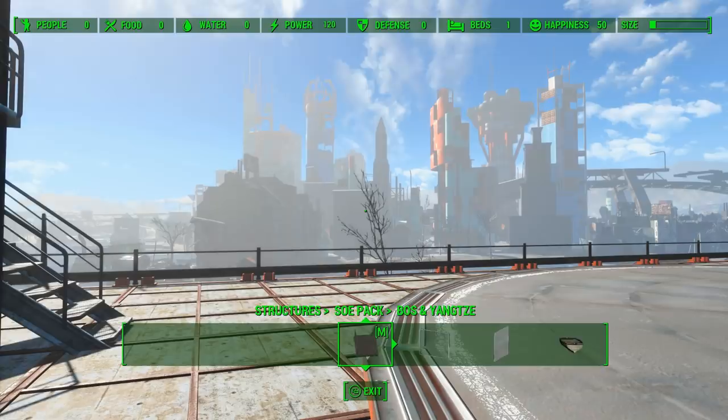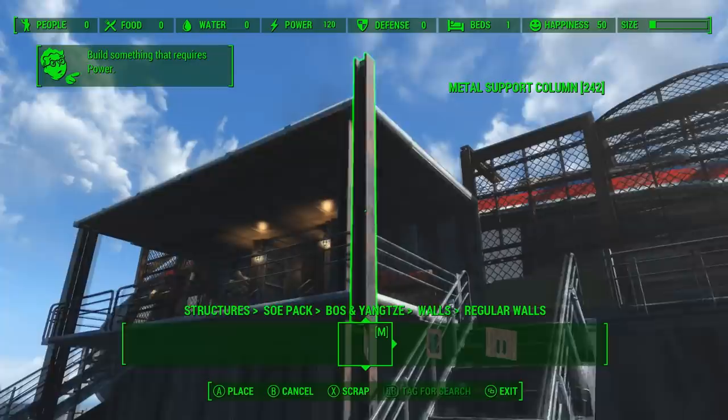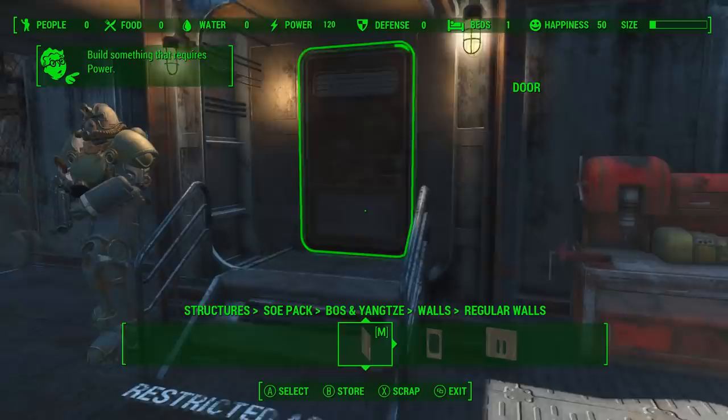That's where I got these walls from, which snap right in underneath the floor. I filled up this whole backdrop with those walls. The last thing I had to do was put in these metal support beams, which I got from Workshop Rearranged — I like them a lot better because they resembled the ones on the other side. Really, any of them will work, except for wood. Don't use wood. This is Brotherhood of Steel — you're better than that.